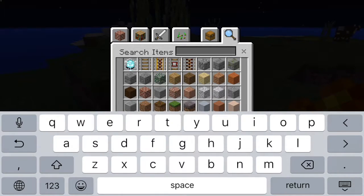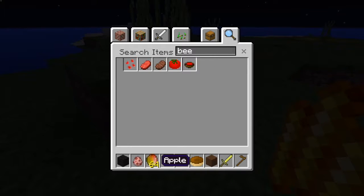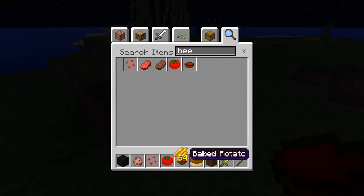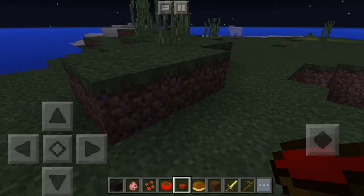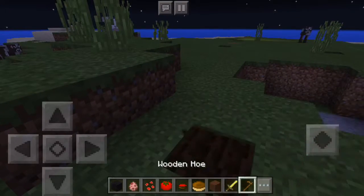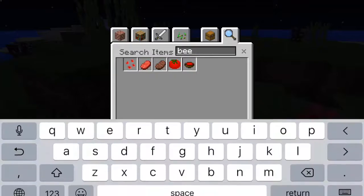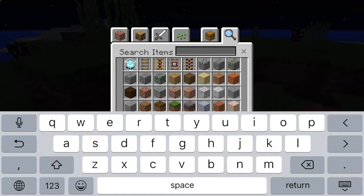This pack adds tomato, which you can actually grow. It replaces beetroot, so we have beetroot tomatoes — we even have tomato soup. Of course we do. So we've got tomato soup, tomato, and tomato seeds, so you can hoe the ground, place them, and they'll grow into tomato plants.